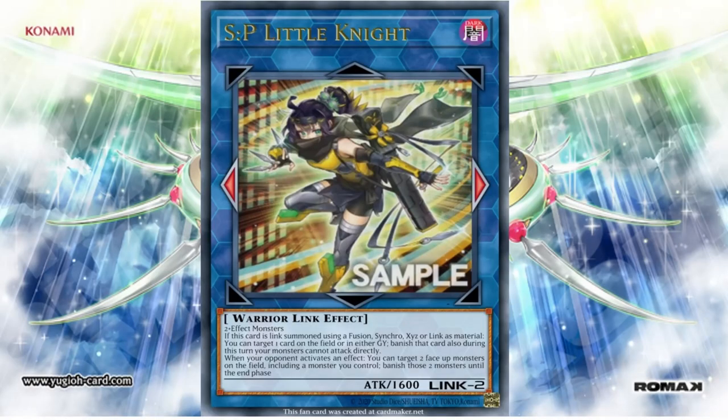Let's talk about this new clearance card called SP Little Night. It's a Link 2, and if this card is Link Summoned using Fusion, Synchro, XYZ, or Link Material, you can target one card on the field or in either graveyard and banish that card.